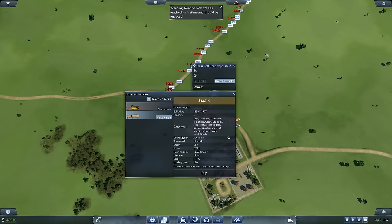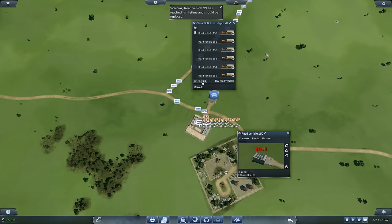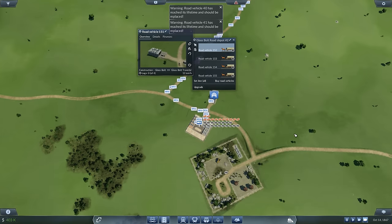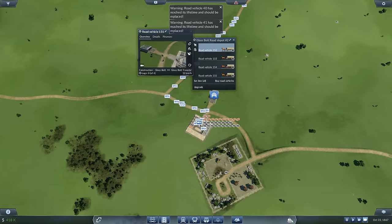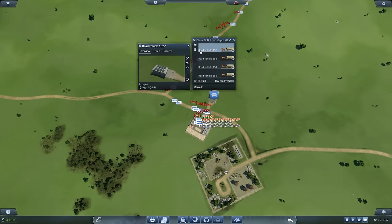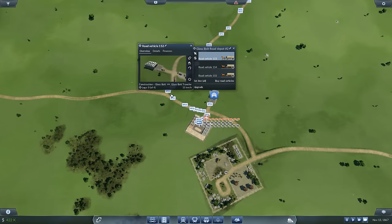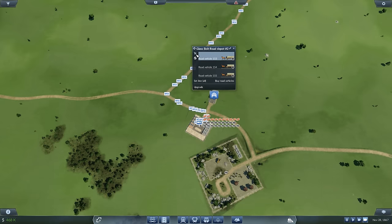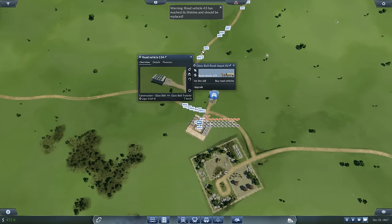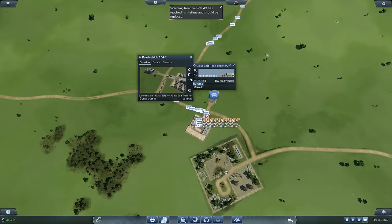And it's not worried about here - we're pretty much dumping stuff off and picking more up, 15 is not a lot of buildup. It's worried about over here: 114 built-up construction materials. These refineries are a bit more aware than you might give them credit for. We need to do better on that, so I'm going to break the line and manually reroute them all down here to take a bite out of that construction materials buildup.